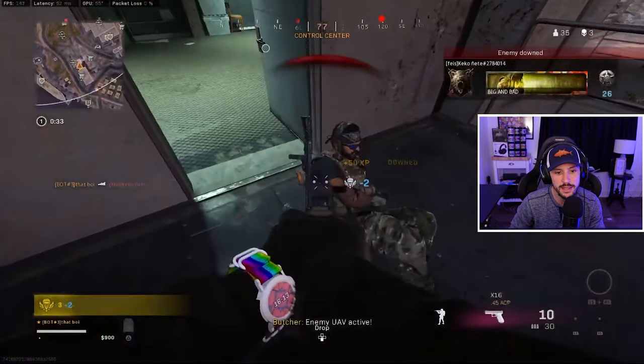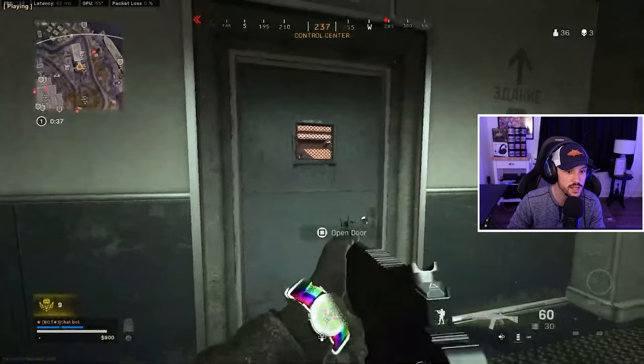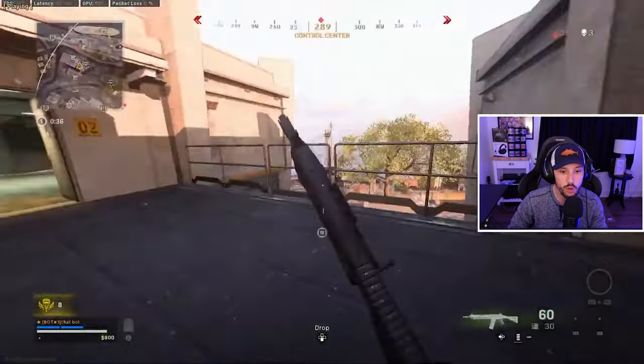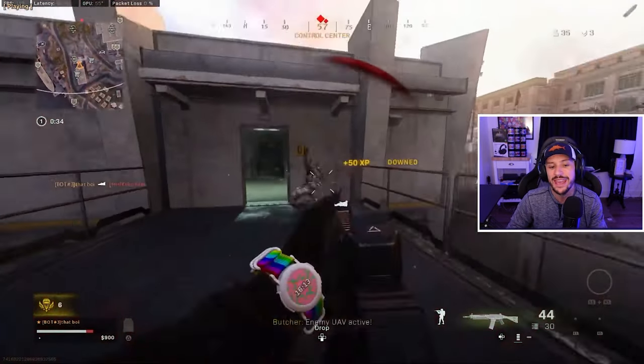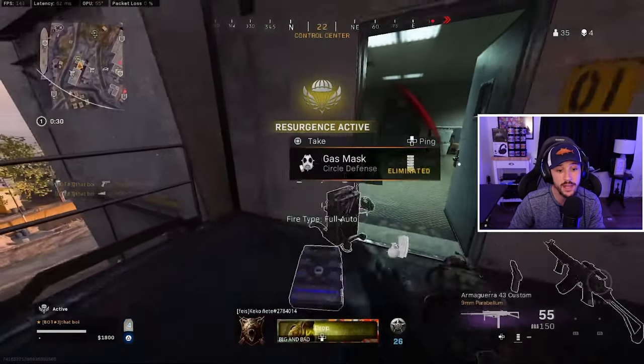Really good job in this moment — this is something a lot of you struggle with. He's got the Growl and he's playing aggressive, which he always does. He hears this guy, and instead of waiting for him to push, he pushes through. They kind of collide, so they both have to make a move. He's able to hit high damage areas — chest shots, headshots — and wins that gunfight. Now he's got the Armaguerra in a really good spot with plates.